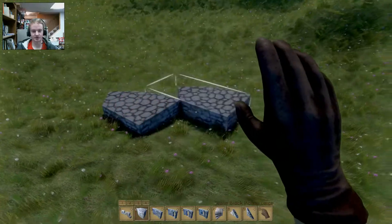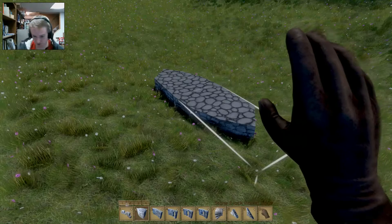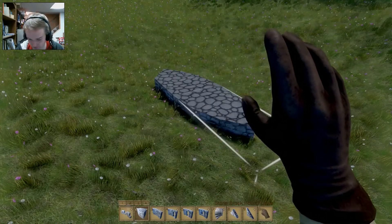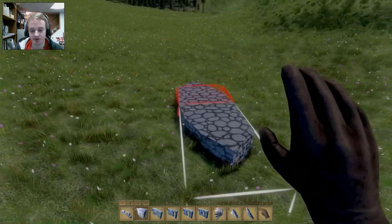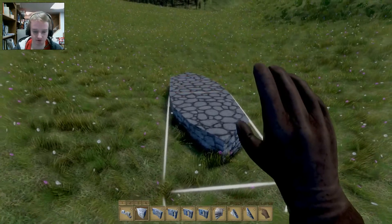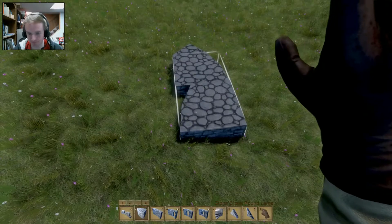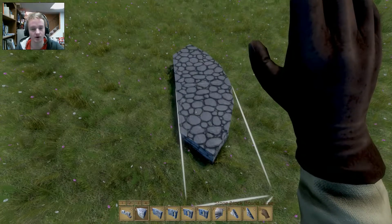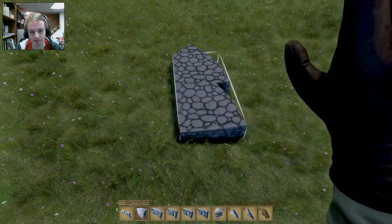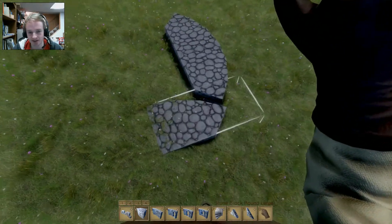Place the first block wherever you want. How you actually place these is a little bit tricky. You have your keys to rotate them — delete and page down. But what's really important when working with these rounded blocks is your mouse wheel, because that will mirror it. You can see how it flips itself around. That's the kind of fit we want. If you use the mouse wheel, it would look like the exact opposite — it just mirrors it around. So we place that and continue to fit everything.